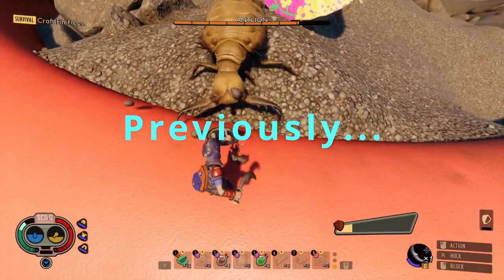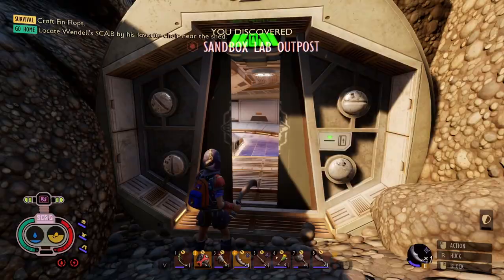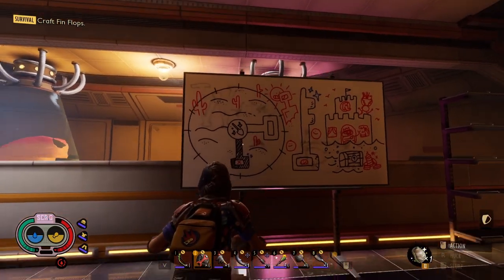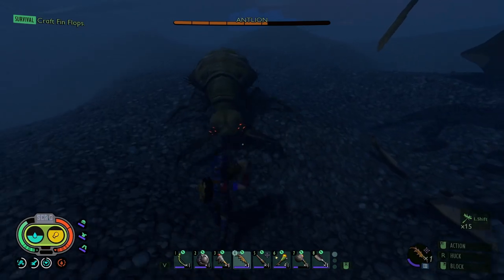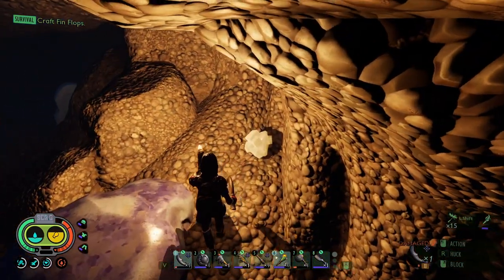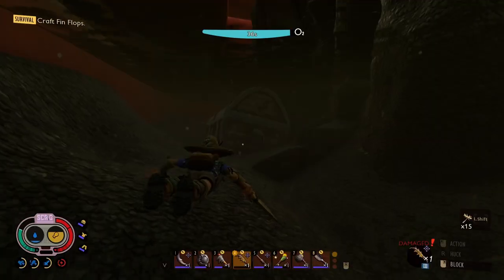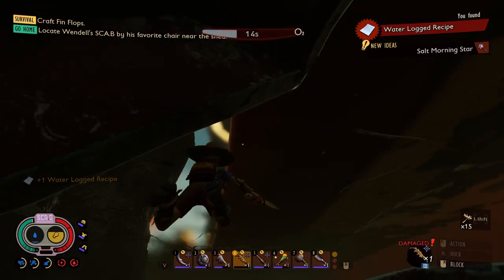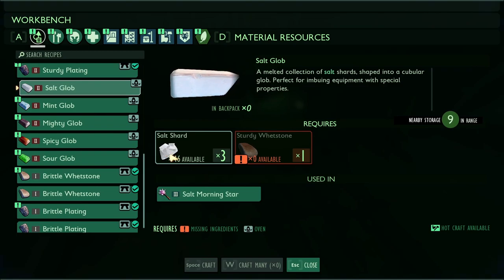Previously on 100%ing Grounded in 2024: I found the Sandbox Burgle Chip and there was an X right there. We got some good stuff down here — I found a treasure chest. I got a recipe: Salt Morning Star, let's go! It needs sturdy wet stone and salt shards, and we need an oven.